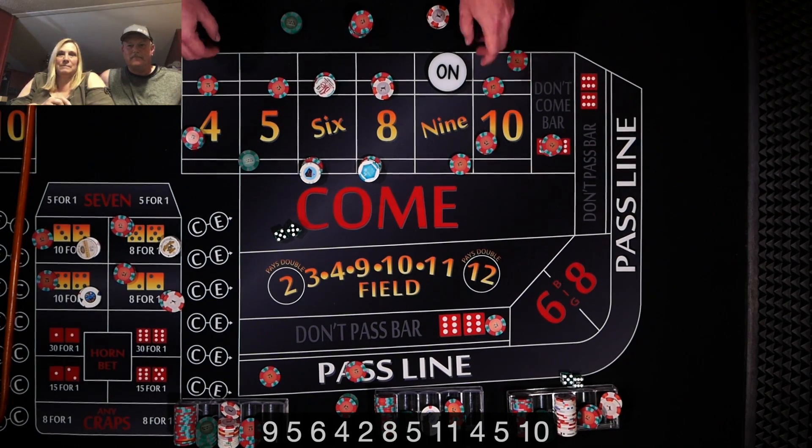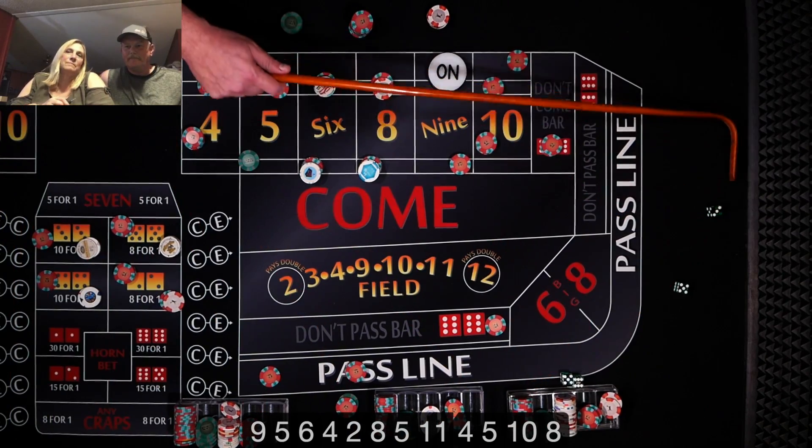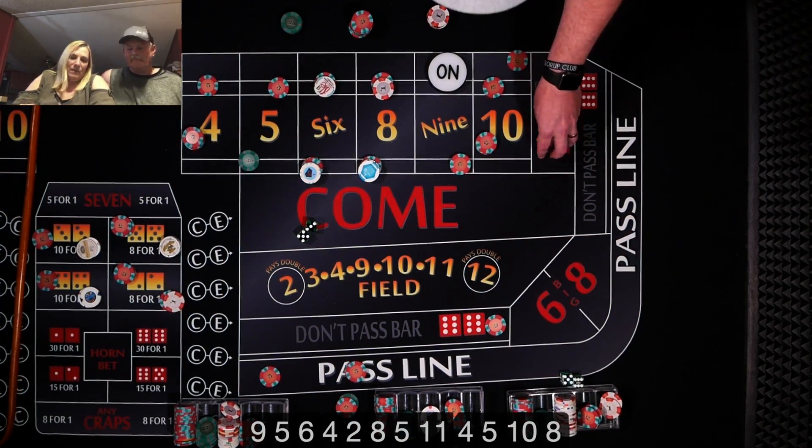Dave, comeback time. Press that five to 25, please. All right, so I'm dropping $10 here, taking it up to 20 a quarter. And with this, we'll just rack it. Yes, sir. Got it.